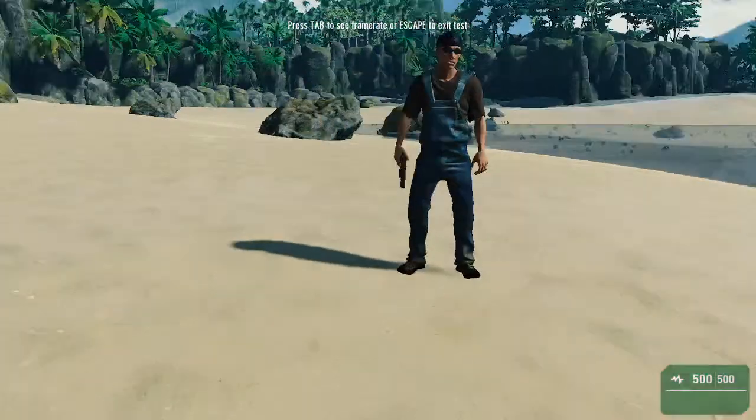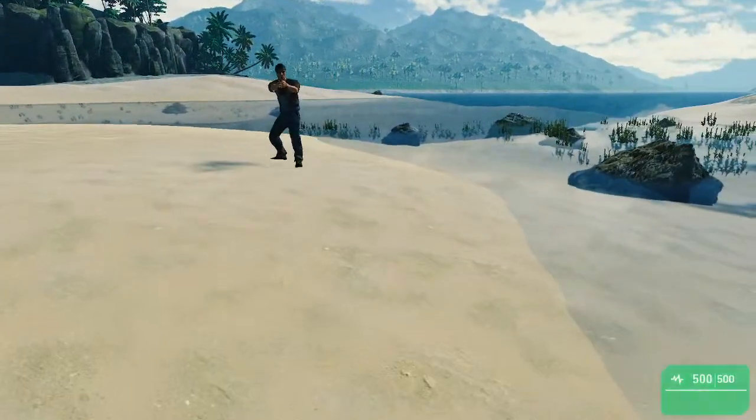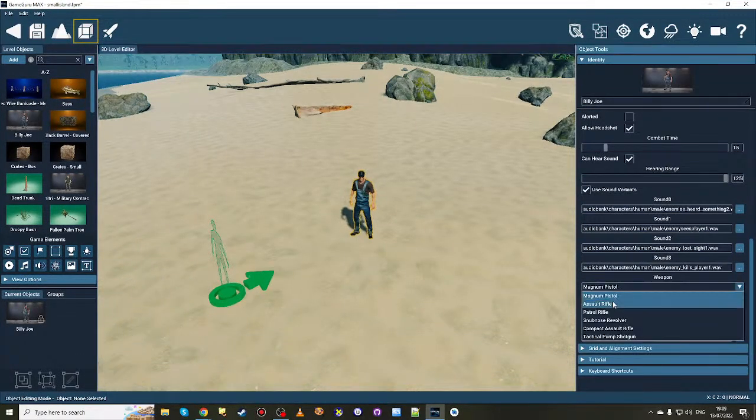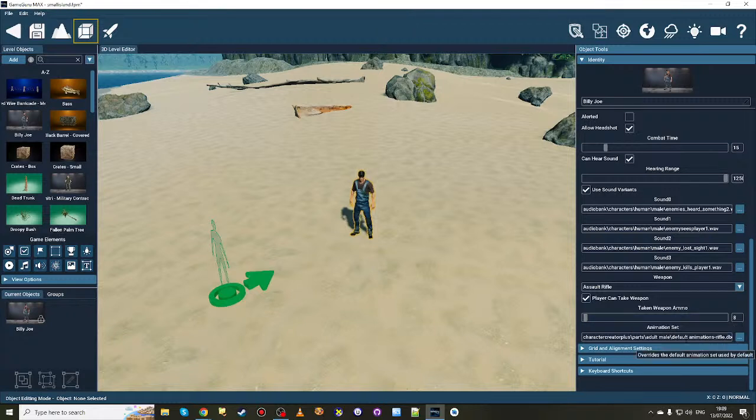One nice thing to show you: if we go to character attack and instantly press it, it does all the things internally — it changes the weapon to the default pistol and changes the animation so it's a pistol animating. And if we switch to rifle, you can see it updates automatically. What I want to do is add a dropdown showing a plain English description of animation sets rather than a long file address, available in the advanced settings.